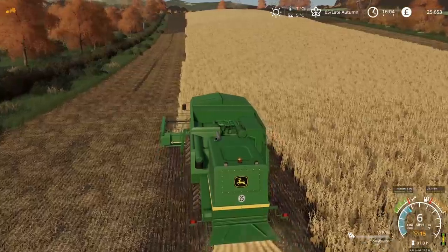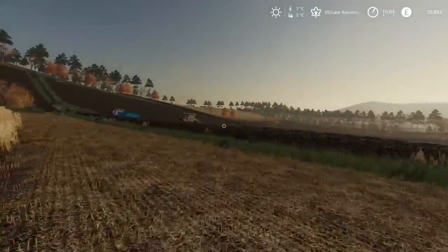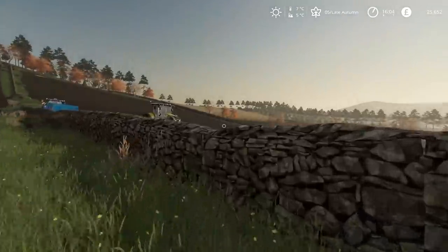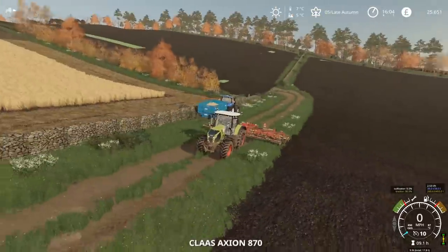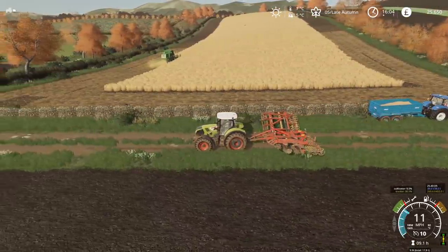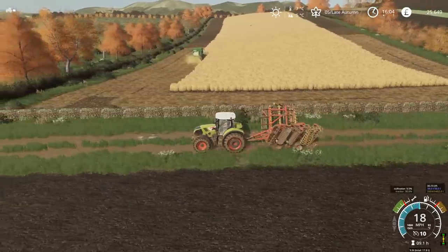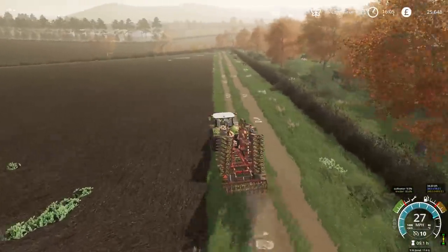Let's just see if a worker can harvest this field. What we need to do is take this cultivator back over to the farm, drop it off and put a drill on the back, because these two fields need to be drilled for next year. Hopefully we can get there and back before the combine is full — it would be good not to have any downtime.